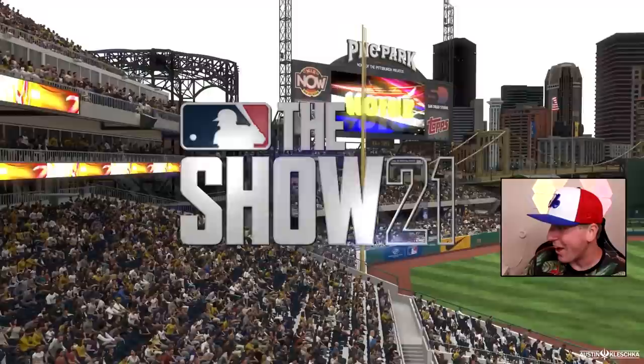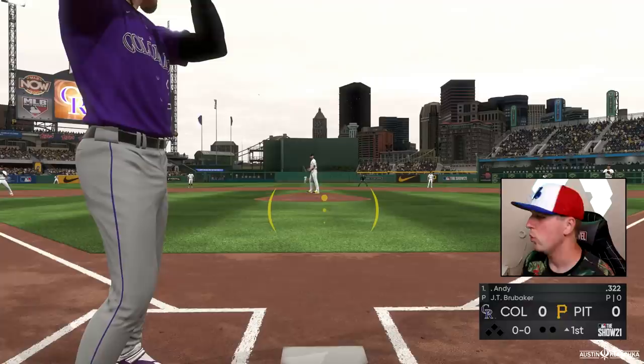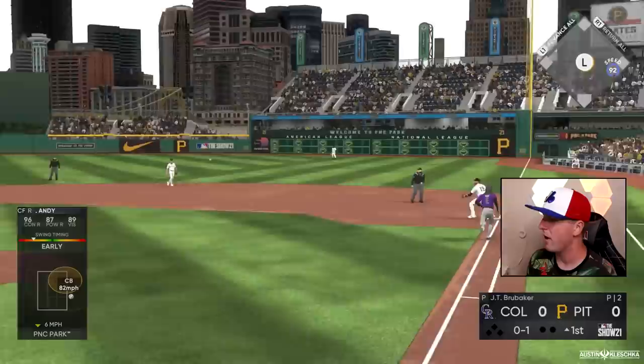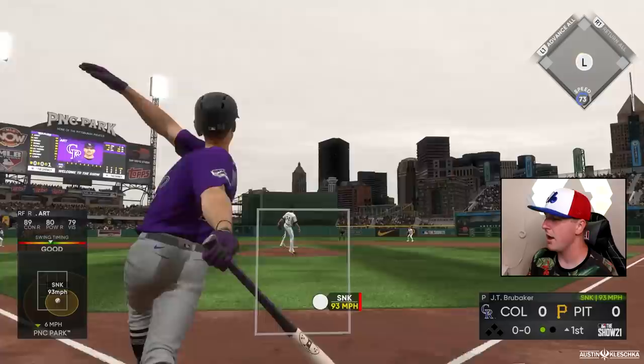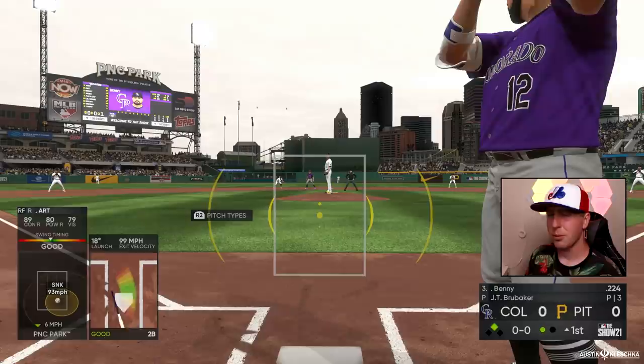Lumpy's first start in MLB The Show 21 coming up right now. Andy will be leading off for us here in Softball Franchise 208. First at-bat — oh, fouls it off, almost killing the coach. And maybe not — you got to run though, you are fast, but that's a slow grounder you will not beat out. Art steps into the box and he's delivering to the gap — that's what we want. We are going to be rounding and safe at second standing up. It is pretty painful to watch the Pirates right now.